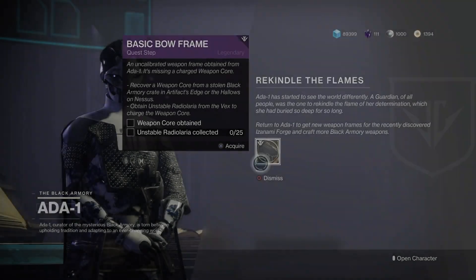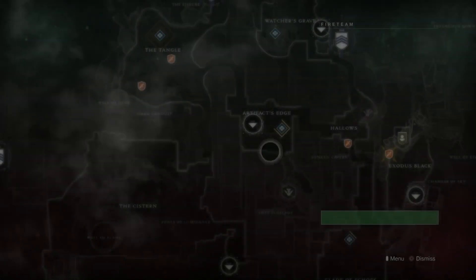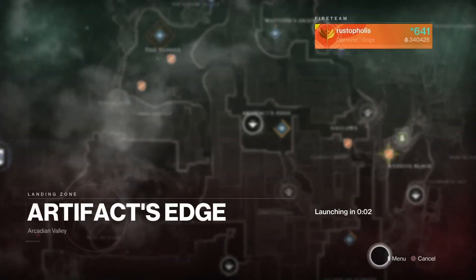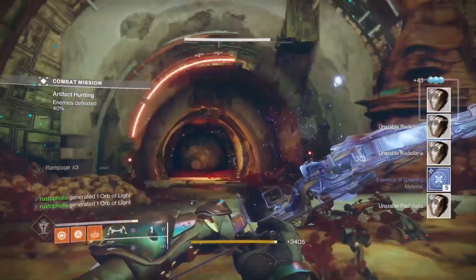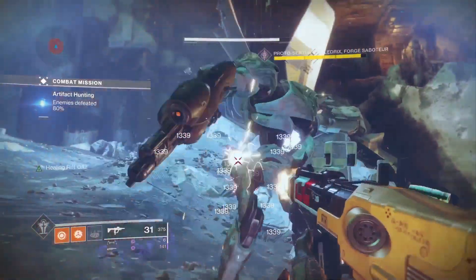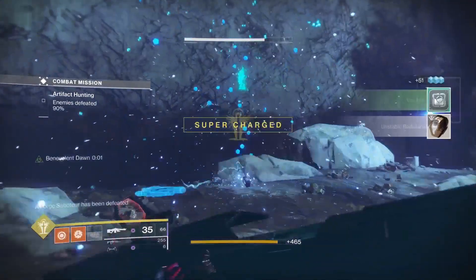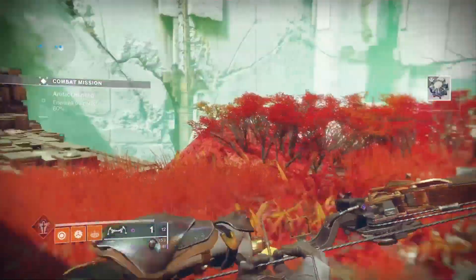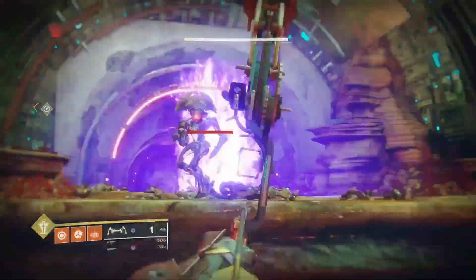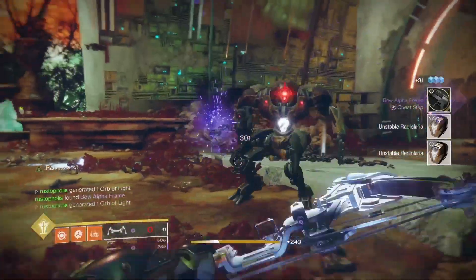After the strike you'll get another mission — just go kill a boss and do some stuff, and it'll tell you to return to Ada-1. She'll then tell you to get a Weapon Core by going to the Hollows or Artifacts Edge. Hunt down the saboteur, kill him to get a Vex block you need, then find the chest, shoot the little ghost around it to unlock it — that gives you your Weapon Core. Kill 25 Vex if you need to finish that part, and it'll pop up on your screen when completed.